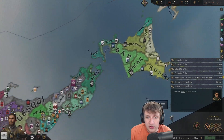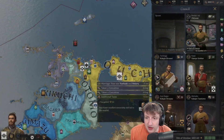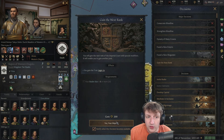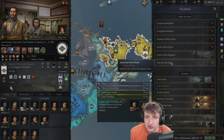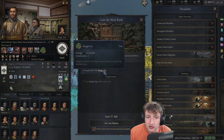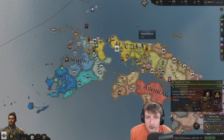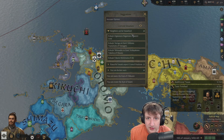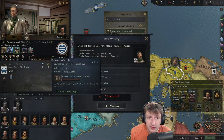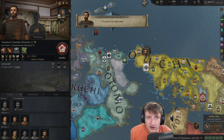There are some other nations that are quite large that we do have to worry about. We are a large nation as well but it's not going to be smooth sailing. I think this is going to be a fun campaign. We can gain the next rank already — let's get the next rank. We are fabricating a claim. Found a new shogunate — the shogunate is probably empire-sized, so we will be the shogunate and we will be powerful.